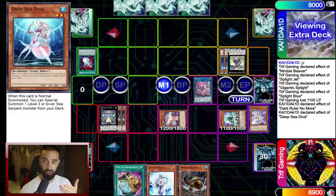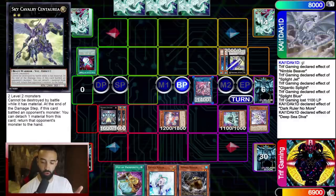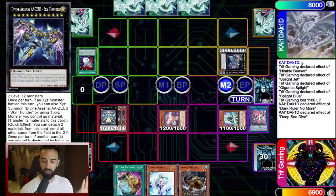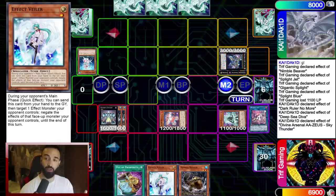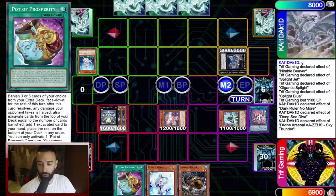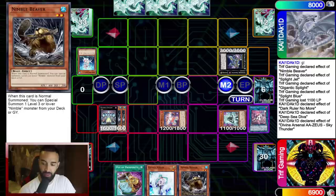I don't want to Valor the Diva because I expect him to go into Gigantic Splight. He opts for the Zeus route instead. He attacks, then in main phase uses Zeus's effect — so because he's using the effect in main phase, I use Effect Valer here. The only way he can keep playing after using his normal summon is Splight Starter. I Valor in main phase to force him to use Zeus a second time, preventing him from Zeus-ing on my turn.